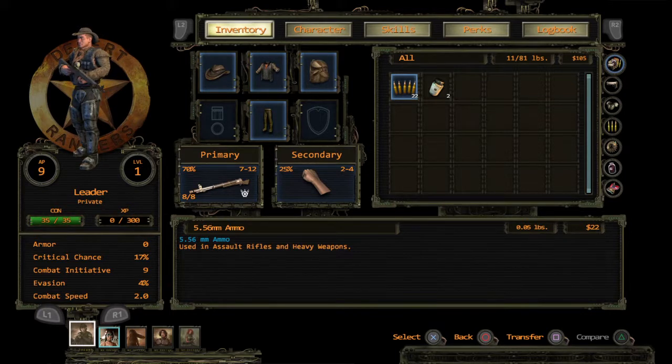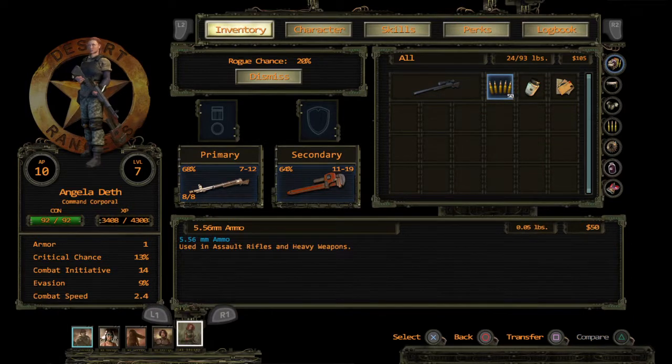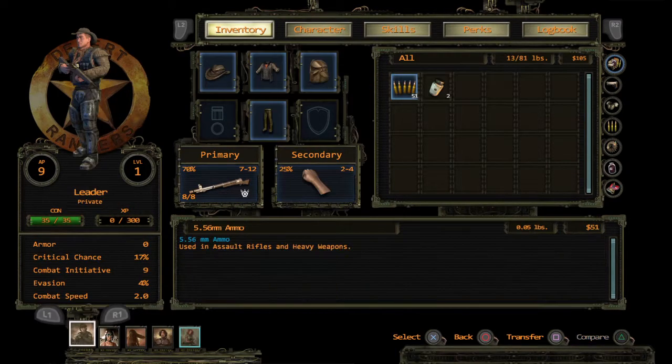Oh — I accidentally gave it to Angela, sorry. Let me give that back to Leader so he gets it. Okay, he's got 21, so Leader should have about 51 also. So now we have a decent amount of ammunition because of the perks and skills we sacrificed to get this.